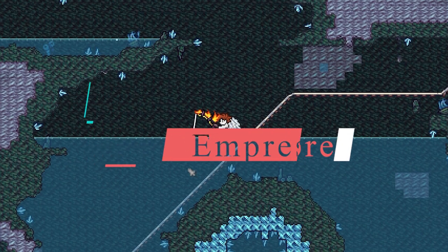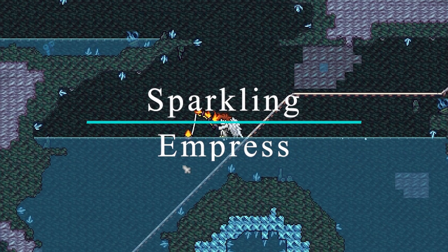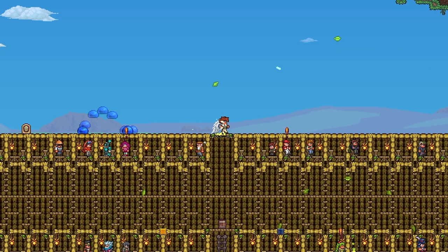The first one is called the Sparkling Empress, and you can get this right after defeating Desert Scourge. You can fish this up within the Sunken Sea, and it kind of acts like a last prism, but not as good.